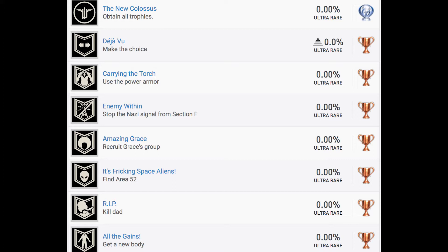Enemy Within: stop the Nazi signal from section F — that's probably story related. Amazing Grace: recruit Grace's group — I'm sure that's story. Isn't she like the black girl with the afro that's like one of the resistance leaders? I think. It's freaking space aliens — Find Area 52. That's actually pretty good. Rip: kill Dad. That's interesting; I assume that's not your actual father. All the Gains: get a new body — that actually seems like it would be kind of late in the game, given where it is on the trophy list.